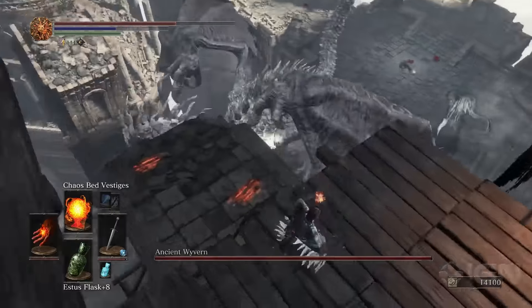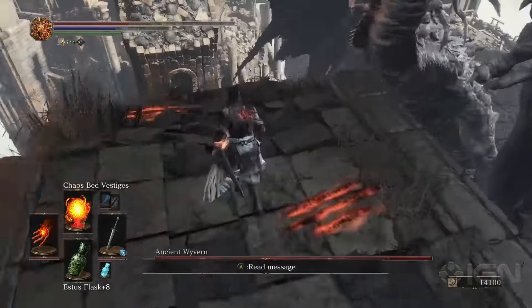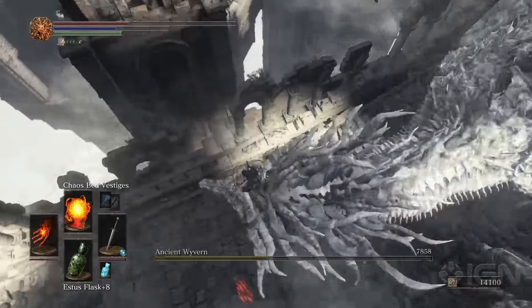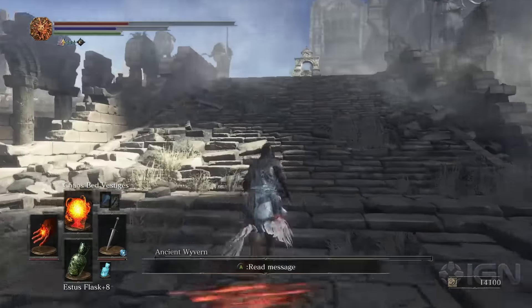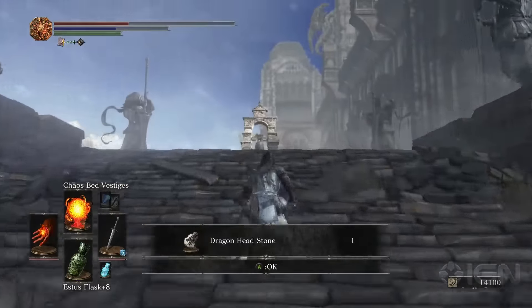Then you want to jump down and wait for the dragon to lower his head, which will happen right after this attack. Jump, plunge, and kill — one-hit KO the Ancient Wyvern. That's the easiest possible method to kill that boss.